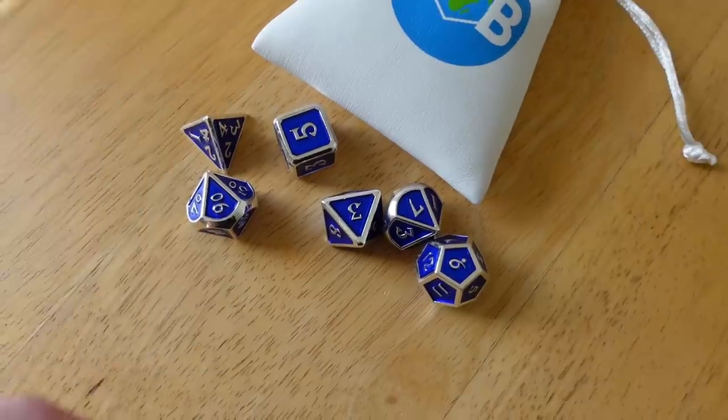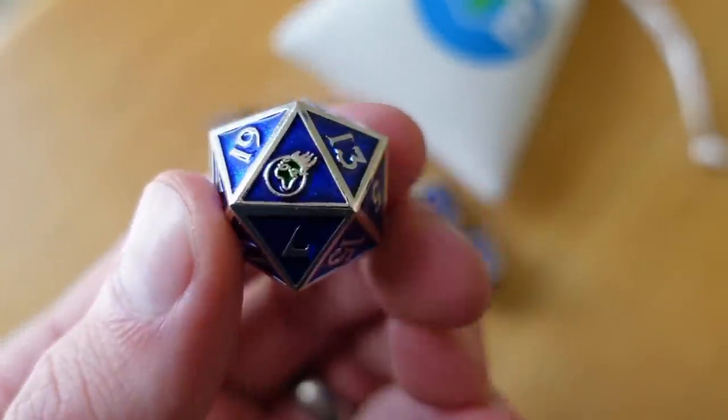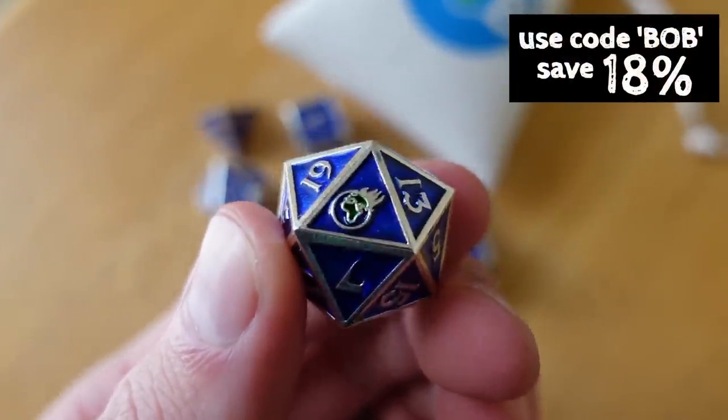You probably have a standard set of seven RPG dice: d4, d6, d8, d10, d12, d20, and percentile. Maybe you even have the limited edition Bob World Builder metal set — only 500 sets made, save 18% with the link below to support the channel. You can play DCC with just those seven dice, but for the full Dungeon Crawl Classics experience, you may want to get the weird dice too!